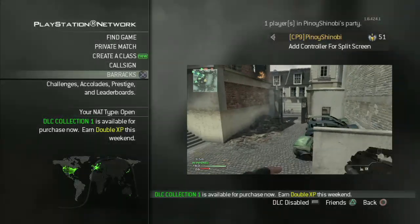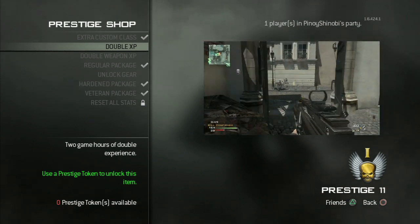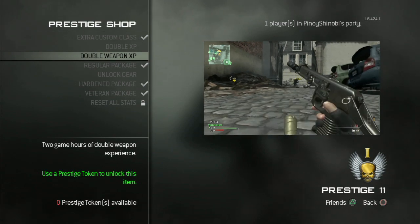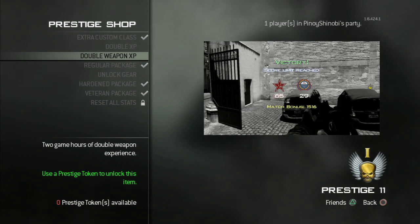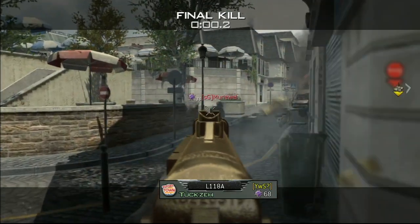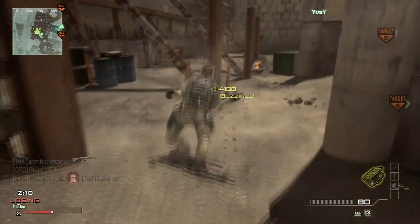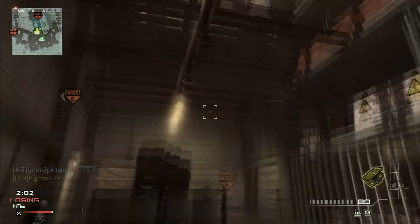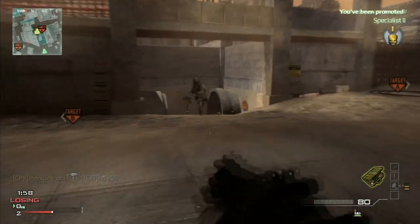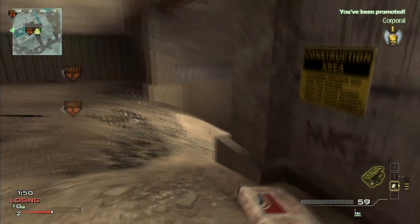Here's the big tip: every time you prestige you get a prestige token, and you can use it to buy two hours of double XP. If you use that prestige token during a double XP weekend, you get quad XP. Look at this Search and Destroy clip — I'm getting 2,000 XP for one kill. Normally it's 500 points, double XP makes it 1,000, and the prestige token doubles it again to 2,000. You could potentially stack another token for eight times XP.